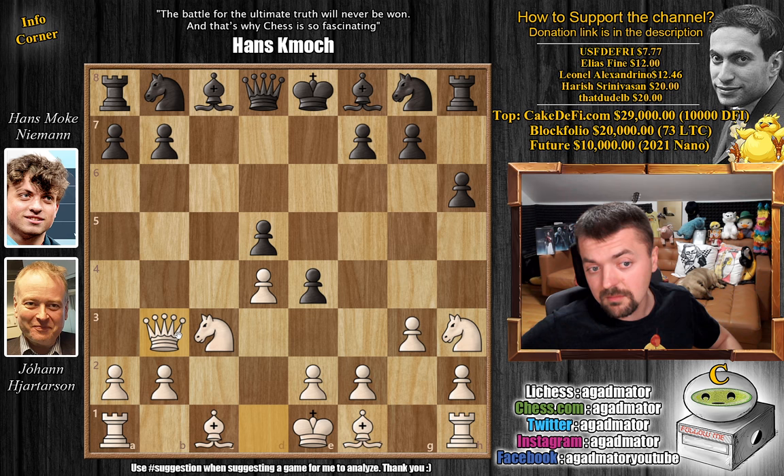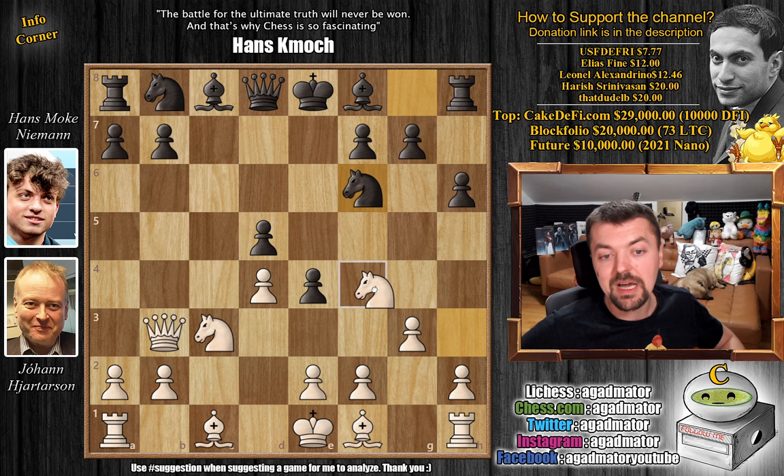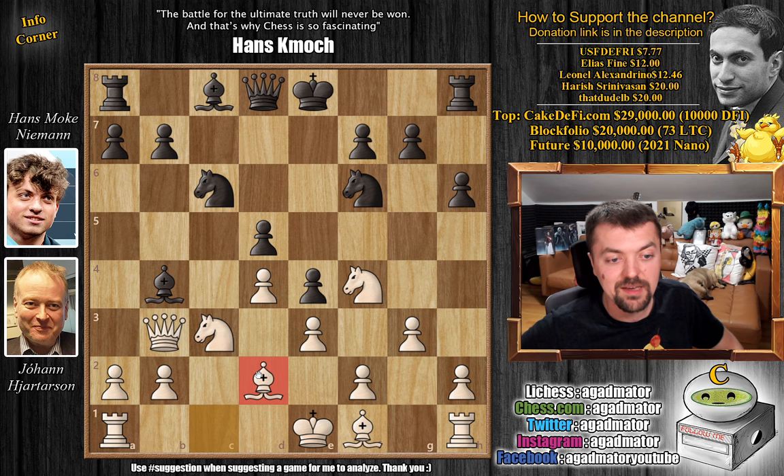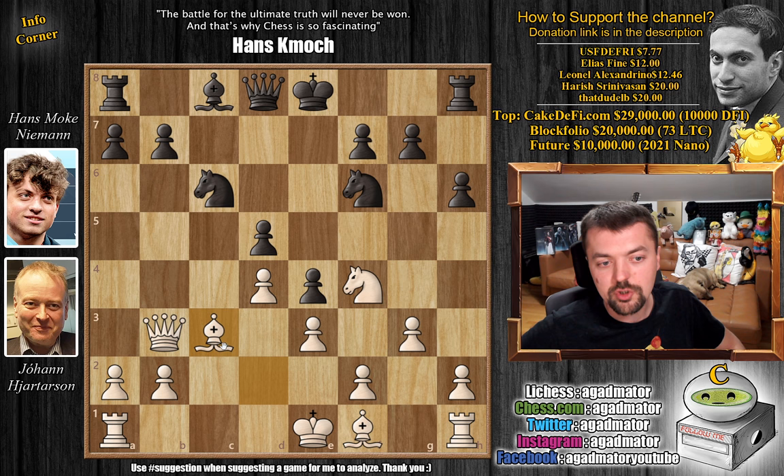But here we have queen to b3 going for a different approach. Knight to f6 and only now knight to f4. We have knight to c6, e3, and bishop to b4, now pinning this knight. There is a game where a different move was played, but here we have bishop to d2, and it is already as of move 10 that we have a completely new game. So let's see what happens. Bishop captures on c3 — a trade, bishop for knight. Bishop captures.